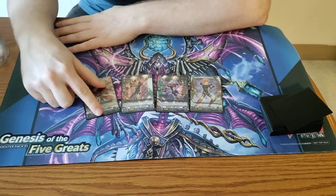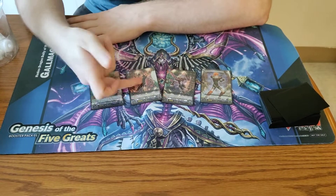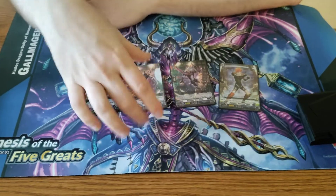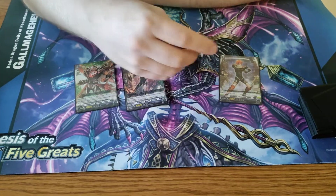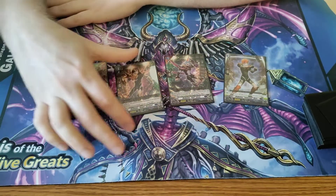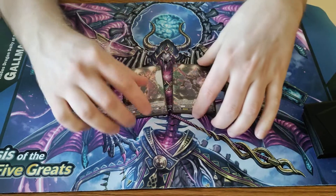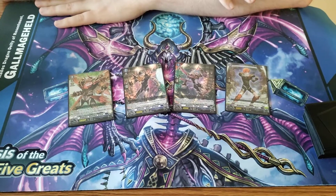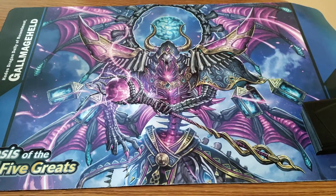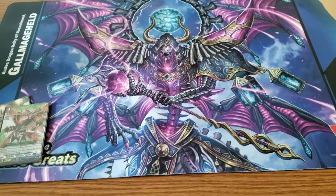So this is the ride line. Still running the old ride line. For those of you who don't know, the grade 1 moves behind — well, you ride the grade 1, and then when you ride, you move the starter to rear guard and soul charge 1. The grade 2, you put the starter back in it — you put a rear guard in your soul and then draw a card. The ride line helps you build up the soul so you're already ready to go when you hit your final rush turn.